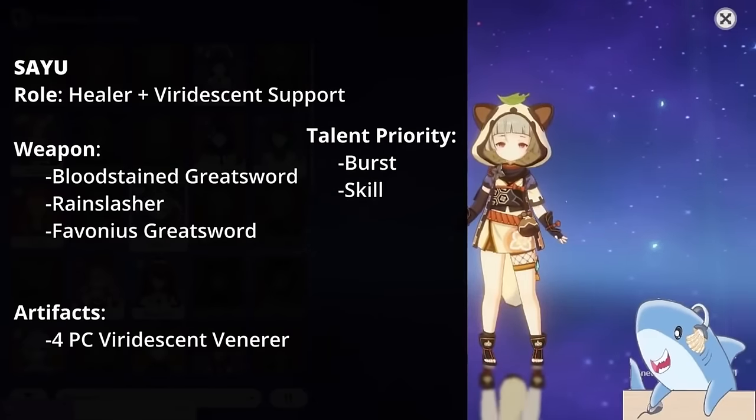Xinyan. Xinyan is a Pyro DPS that focuses on physical damage and shielding. She is defense scaling, so build her with defense. For weapons, use a physical damage weapon or any strong 5-star or 4-star weapon. Level her Normal Attacks first as her Skill and Burst are somewhat lackluster. For artifact sets, you can use 2-piece Husk of Opulent Dreams and 2-piece Bloodstained, or 2-piece Bloodstained and 2-piece Pale Flame. Note that Xinyan is generally not used often as she has been neglected and is still bugged since release. Main stats: Crit Rate or Damage Circlet, Physical Damage Goblet, Defense% Sands.